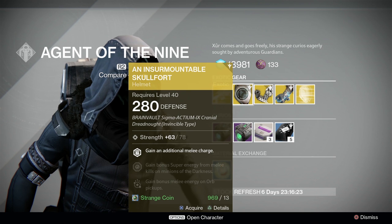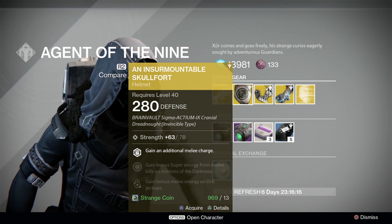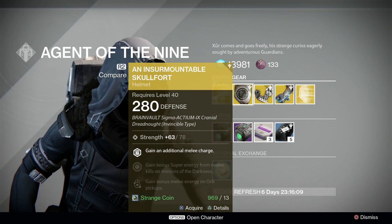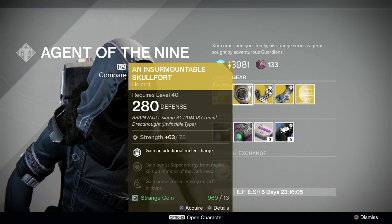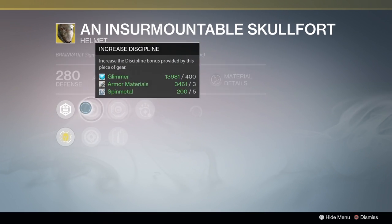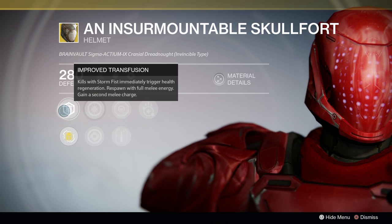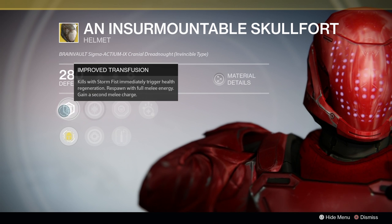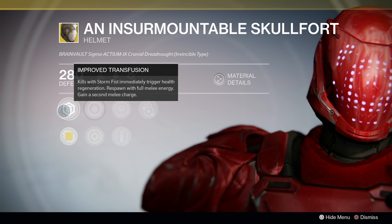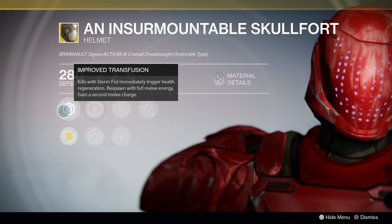Titans, you are getting Insurmountable Skullfort in a buffed form. Xur exotics will be sold with 280 attack or defense. Bonus super energy from a melee kill in PvE is alright, bonus melee energy on orb pickup is also decent, but both play into the main bonus of gaining an additional melee charge. You also get Improved Transfusion, where the helm basically gives you Transfusion from the Striker Titan tree for free. With this buff, this helm might actually become a viable option, particularly with Sunbreaker Titans and a melting point build. Two melee charges means increased uptime on melting point, which means more damage for you and your fireteam.